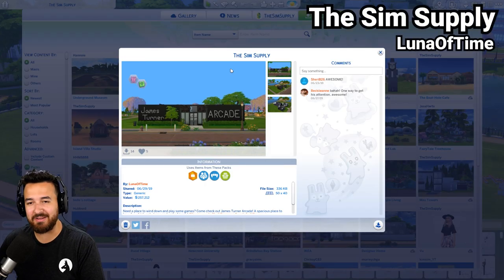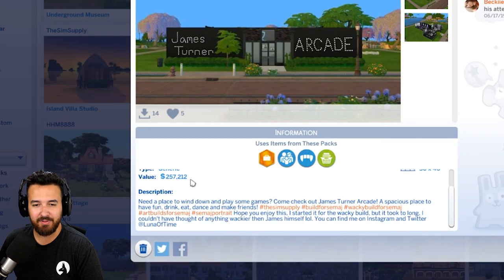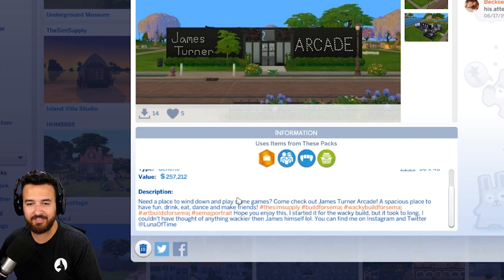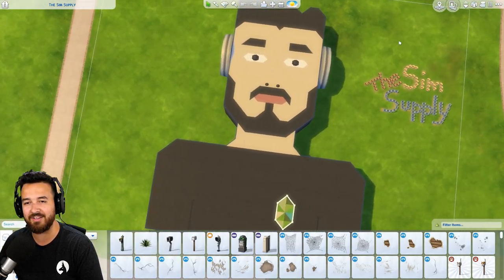Next up, we have the Sim Supply - it's simply called that, but it also says James Turner Arcade on the front, by Luna of Time. Need a place to wind down and play some games? Come check out James Turner Arcade, a spacious place to have fun, drink, eat, dance, and make friends. Hope you enjoy this. I started it for the wacky build, but it took so long, I couldn't have thought to put anything wackier than James himself. So they started for wacky, they missed out, but I mean, this is art right here.